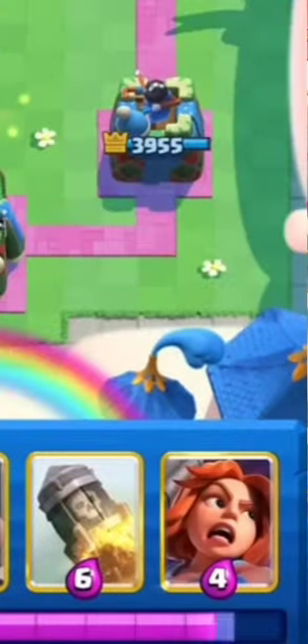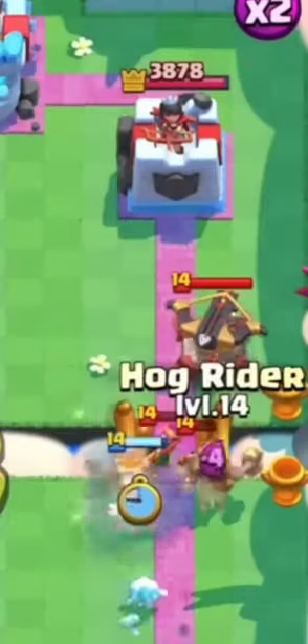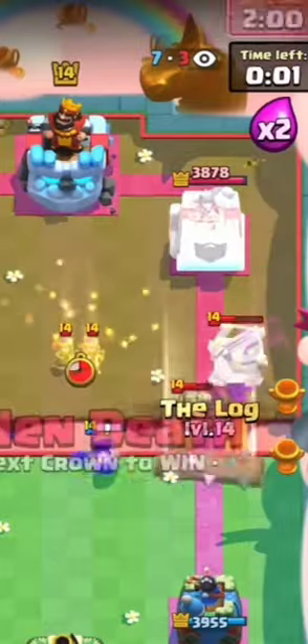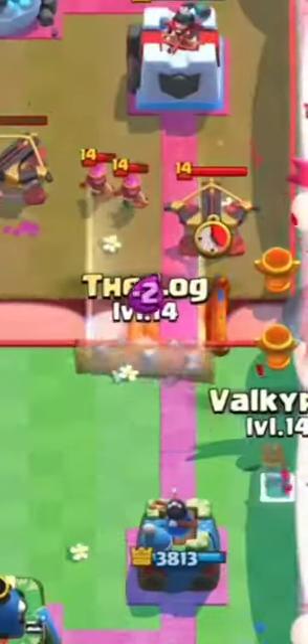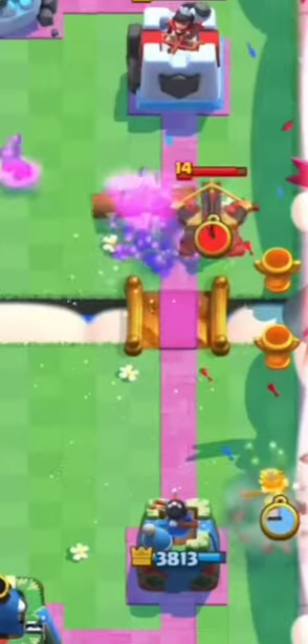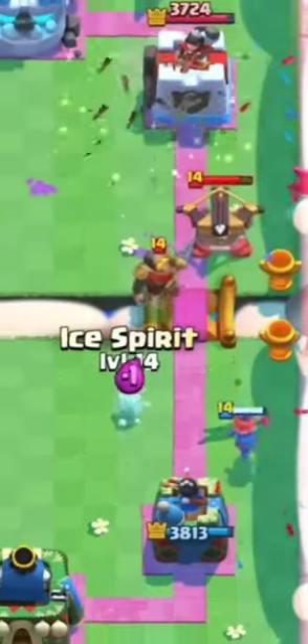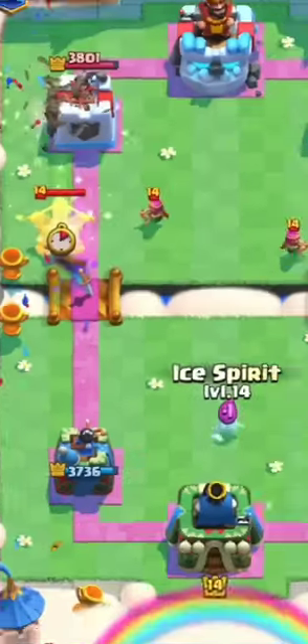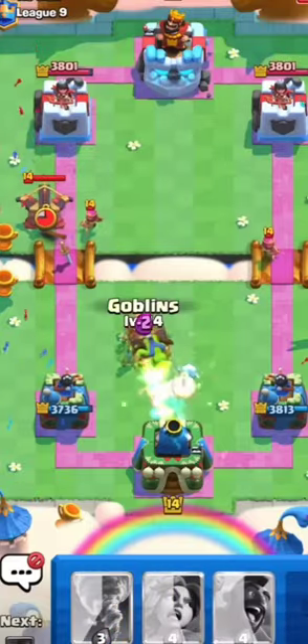The second position is the bridge position — a great solution if they do not have a knight in cycle, but if they use knight to defend, you can follow up with the Executioner. The final position is near your tower; unlike the first position, it is good because it gives more time to tank X-Bow damage. Also, the best direct answer to X-Bow is rocket, but after throwing the rocket, add goblins so they absorb the next hit.